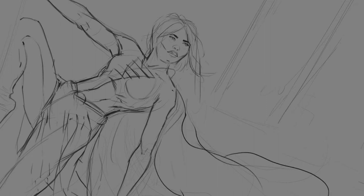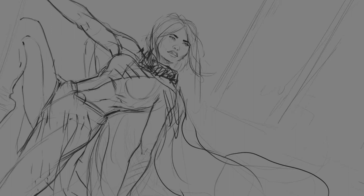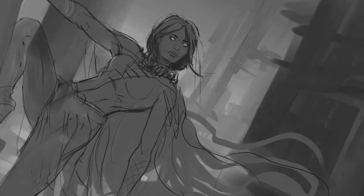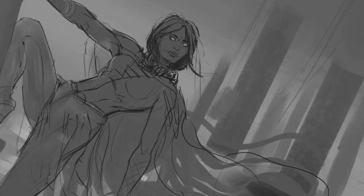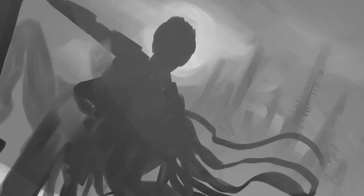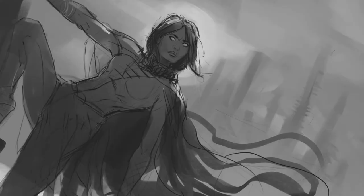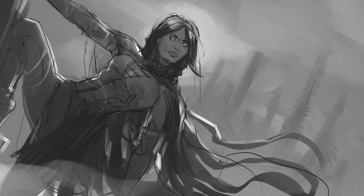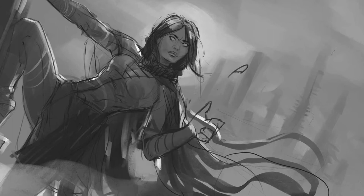So with this painting, the initial sketch — I drew this thing like 10 different times, so I just kind of cut to where I actually had a decent sketch going. The client had requested a big foggy city in the background, and within the story there's a giant temple and this sort of evil ruler dude, and they wanted a shot of that in there as well. So I'm trying to figure out a good composition that can showcase all of those things, and I'm also thinking about my values. I want my main character to be probably the darkest thing in the scene and have her silhouette read really well.